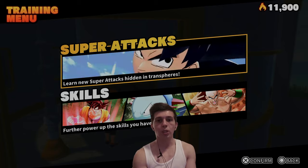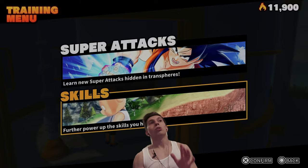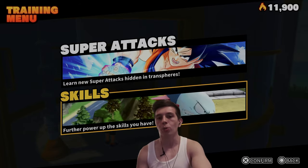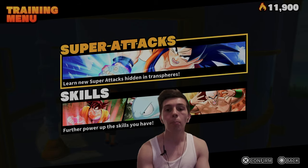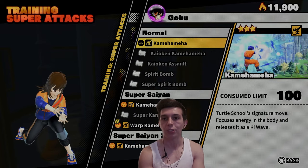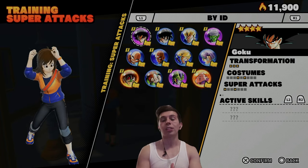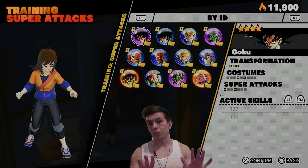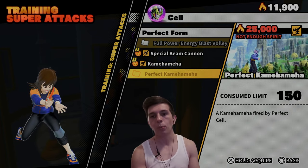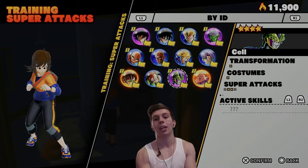Over here is the training station. You can unlock super attacks here and upgrade active and passive skills. Super attacks are a little more simple — once you accumulate enough Spirit, you can purchase them. There's actually a pity system for super attacks: if you pull Cell and want to unlock Perfect Kamehameha, accumulate 25,000 Spirit and you can unlock it. That's a pretty cool system they have in place.